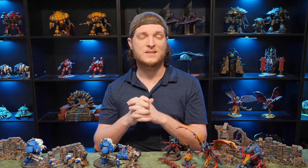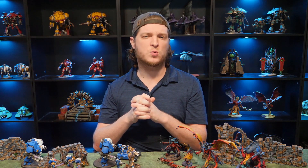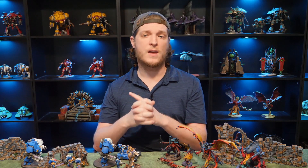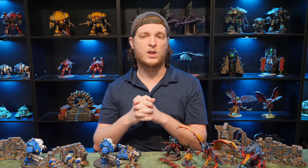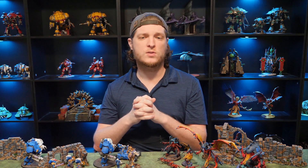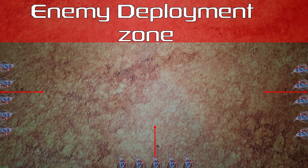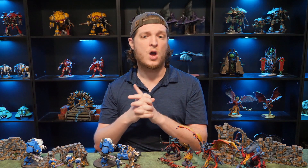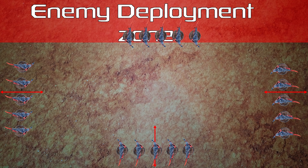These units in strategic reserves will be safe as the battle begins, and can join in the fray when you need them most. When you decide that the time is right, your strategic reserves can arrive during the reinforcement step of your movement phase, after you've finished moving your units. If it's the second battle round, you can set up your units wholly within 6 inches of any battlefield edge, so long as you're staying outside of your opponent's deployment zone. If it's the third battle round or later, you can ignore your opponent's deployment zone and set up within 6 inches of any battlefield edge at all.